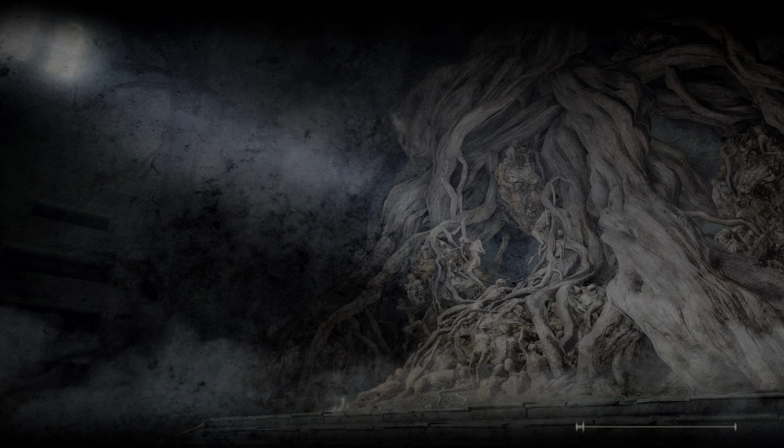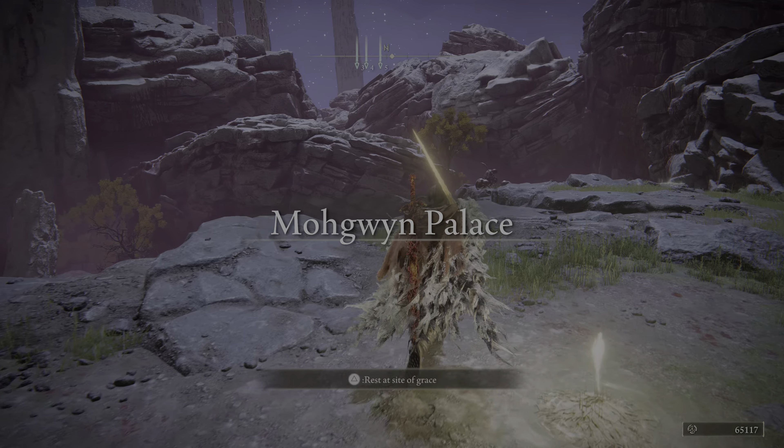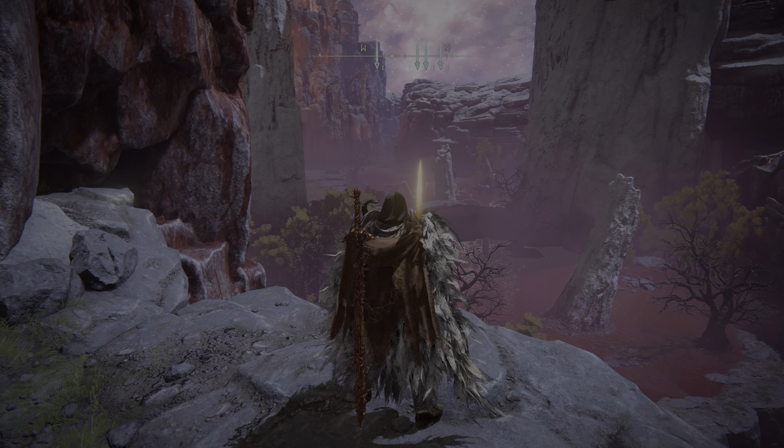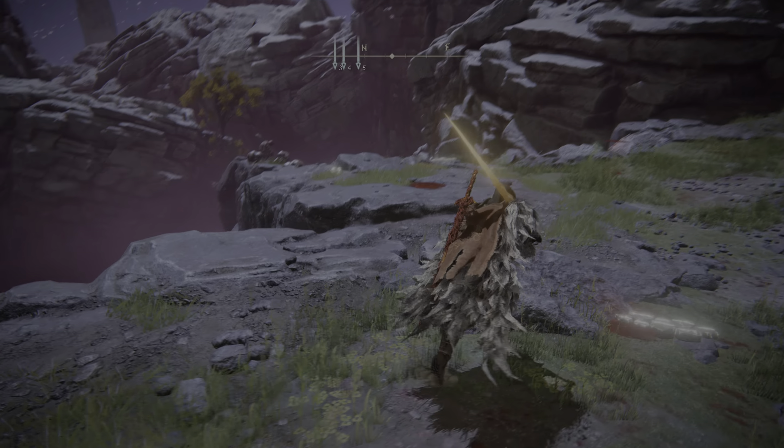Once you unlock this grace, you can basically do this before going into New Game Plus. You run all the way through the lava right there, come up the side of that cliff, and you get this grace. Once you get this grace, you equip the sword, run out here, and basically use its sword art.